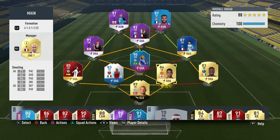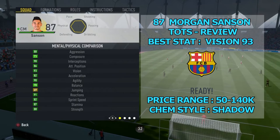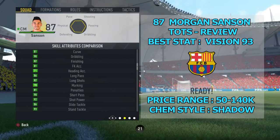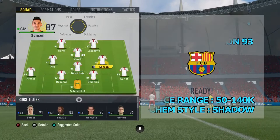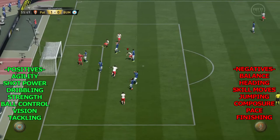Looking through his stats — his name is Morgan Sanson, and this is my first Team of the Season review on the channel ever. His best stat is vision at 93. I bought him for 95k when he came out and sold him a few hours later for 128k, so a bargain really. Recommended chemistry style is Shadow for a midfielder, but Engine or something similar works too. His agility stood out straight away — the man is an absolute monster with power runs through midfield, like Moussa Sissoko or Yaya Touré bombing forward.